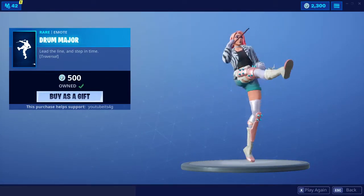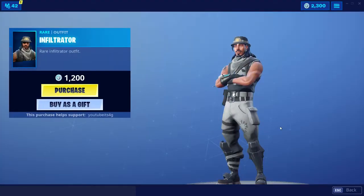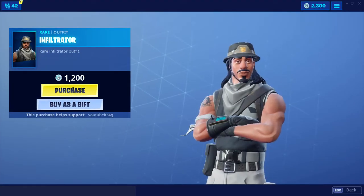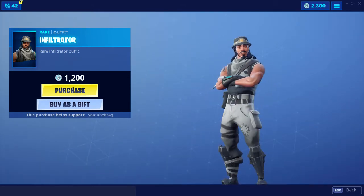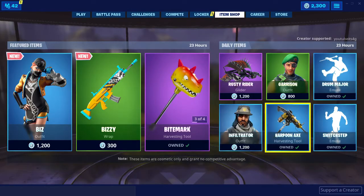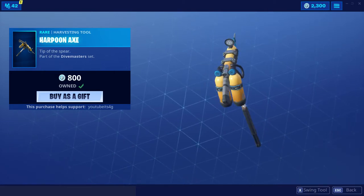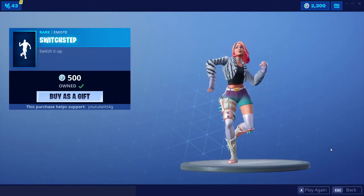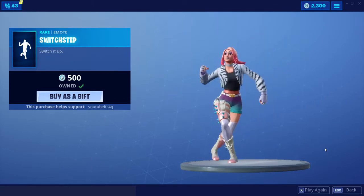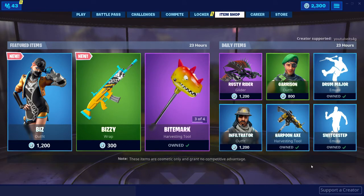Drum Major is definitely an entertaining emote to use in-game for sure. The Infiltrator skin — I don't know why I almost forgot that one — is an all right skin. The Harpoon Axe, I definitely regret buying this one personally to be honest with you, I'm just not a fan. And Switch Step tops off the item shop, which is a pretty good emote in my opinion — I do like the music to it.